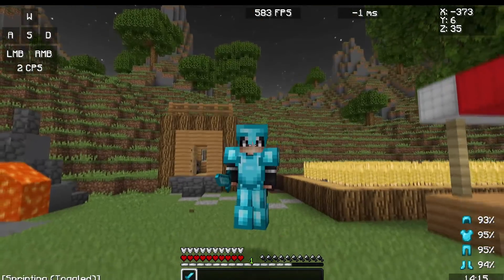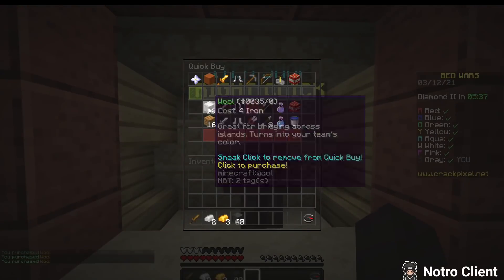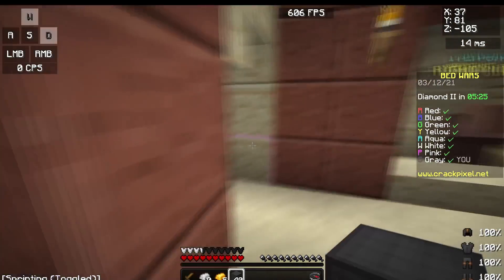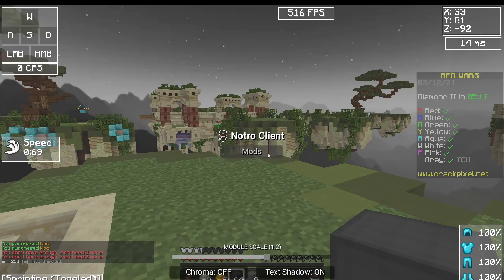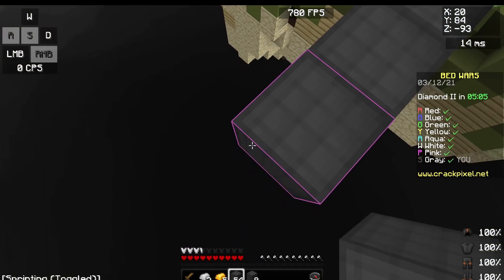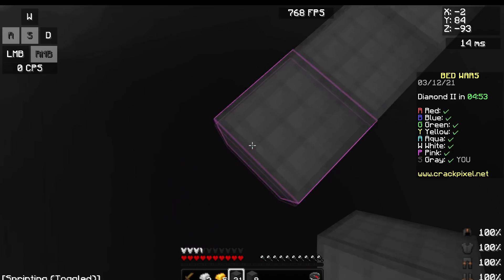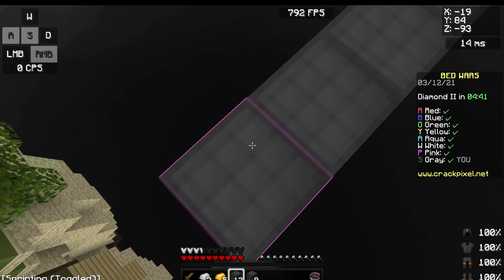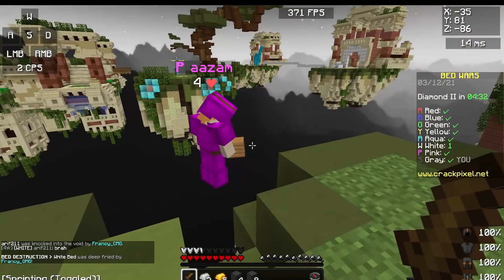Now I'm going to do some PvP with the client and check out the FPS. I've just joined a Bed Wars game — we'll play some Bed Wars then hop into Sky Wars. The Notro Client performs really well with great FPS as you can see. From what I've heard from people with low-end PCs, this client is actually really good because it's a basic client in a good way — no flashy animations or GUIs, it's clean and low-key, which works well for lower-end hardware.